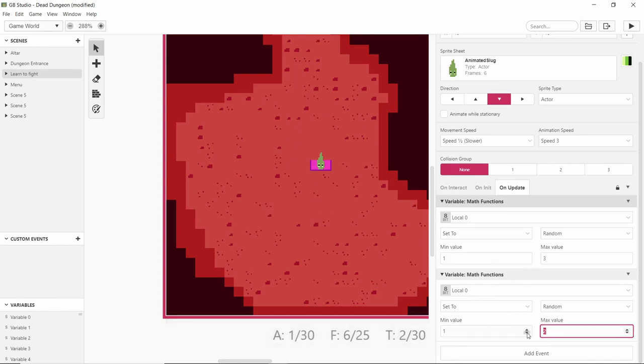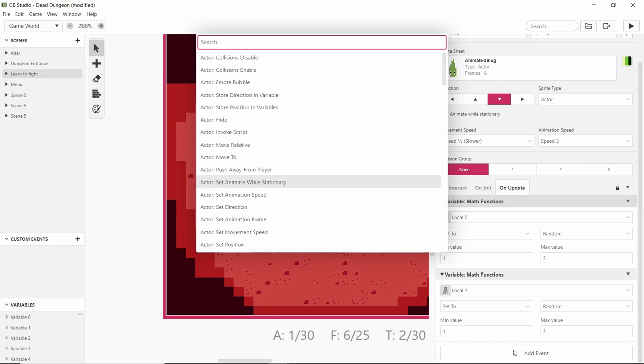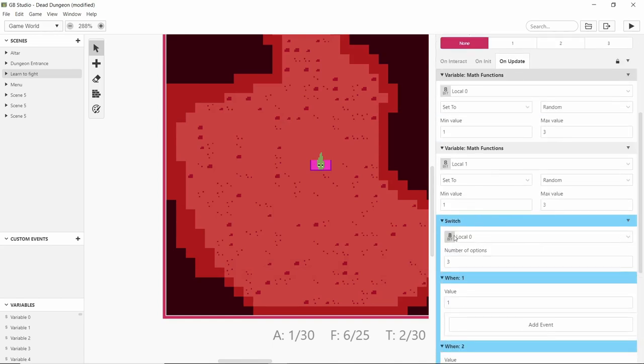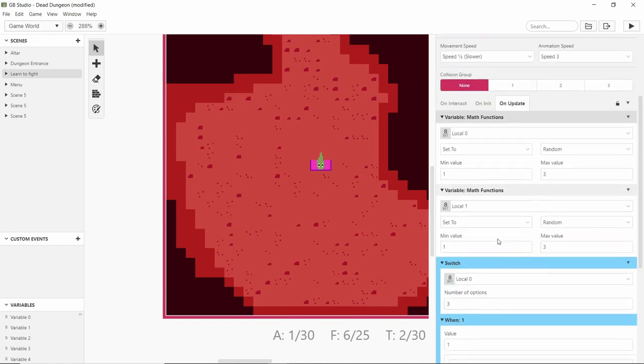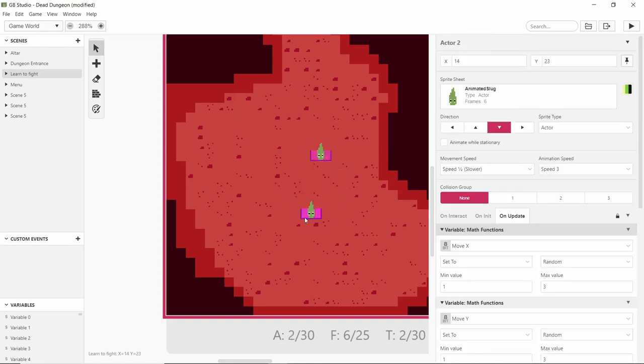So we do that again for local one, and we need a switch. When local zero is set, the number of options is three — one, two, and three. We can disable the else. I'll rename these 'move X' and 'move Y'. The reason I'm using local variables is so I can copy and paste this around. If I used global variables, each slug would share the same value and they'd all move together in sequence — left at the same time — which wouldn't look natural.